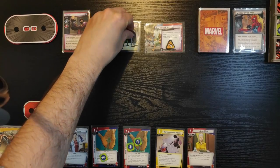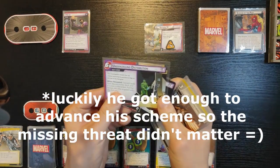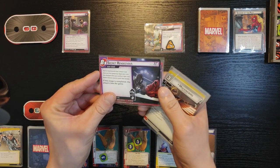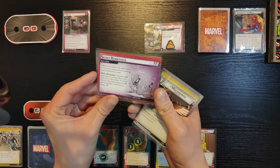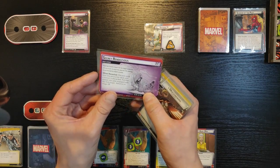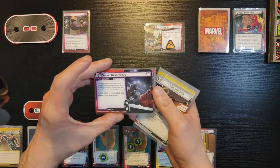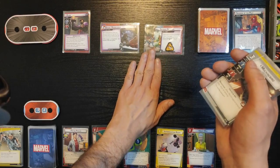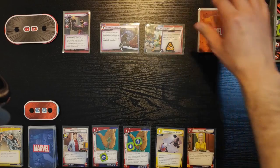He goes to 2A. When revealed, discard cards from the encounter deck until a minion is discarded, put that minion into play, engage with the first player. Then we advance to 2B — it's nothing, he just needs eight threat to win the game and it's still one per player every turn. So if he gets to eight, he wins the game.